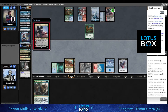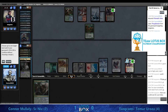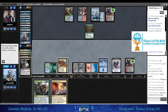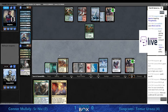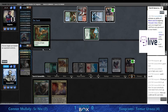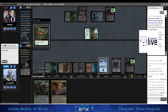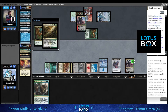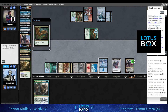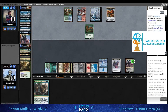Which of these cards is a more important threat to resolve? Ren and Six is just Thoughtseize every turn, or whichever of Thoughtseize or Assassin's Trophy you want to cast. Trophying this Ren and Six is not pressing here necessarily, so he can probably wait until an end step. Going up a card with the Ren - he's going to go ahead and do it now while Tangrams is tapped out.